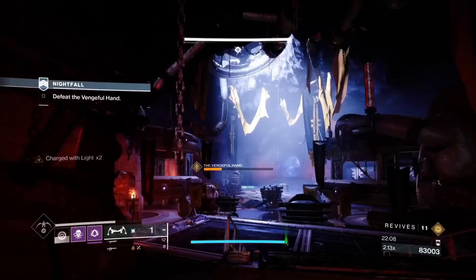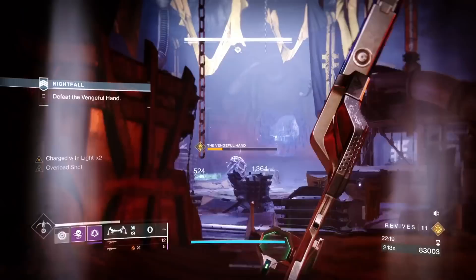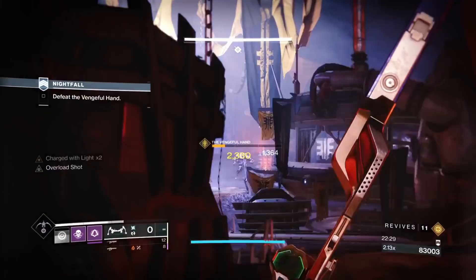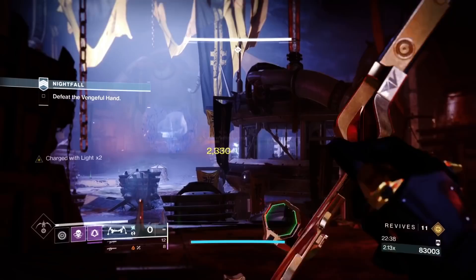If you leave overloads up, they can tether the boss and make him immune. If you need to shoot down the tether, do that. If you can't shoot the tether because it's out of view behind cover, the tether will end on its own — it goes away after about 20 seconds or so.